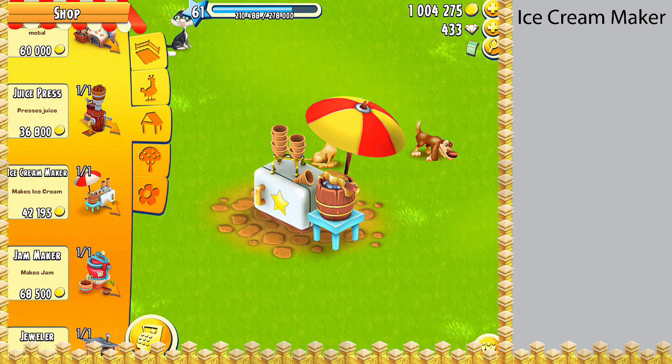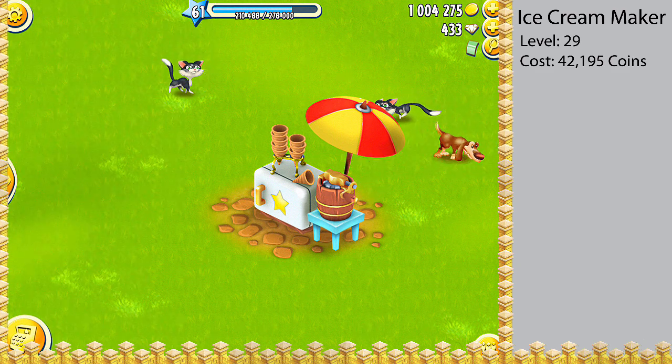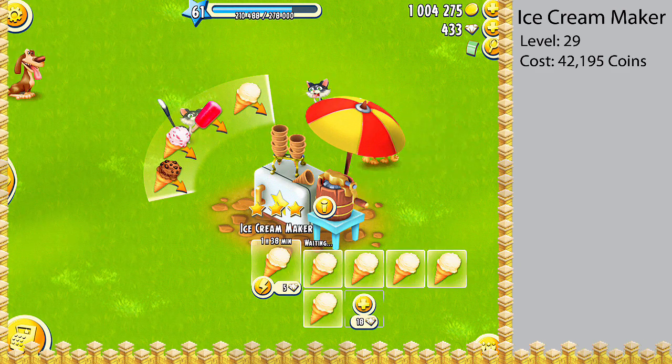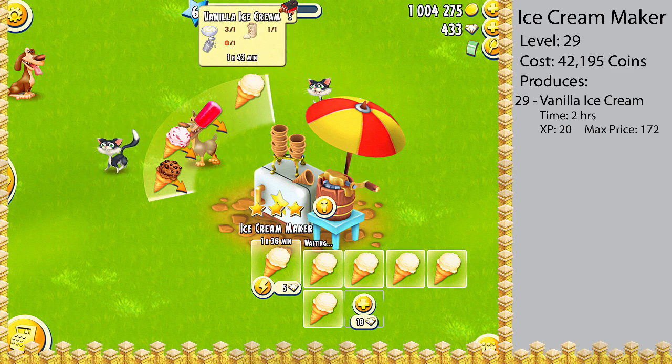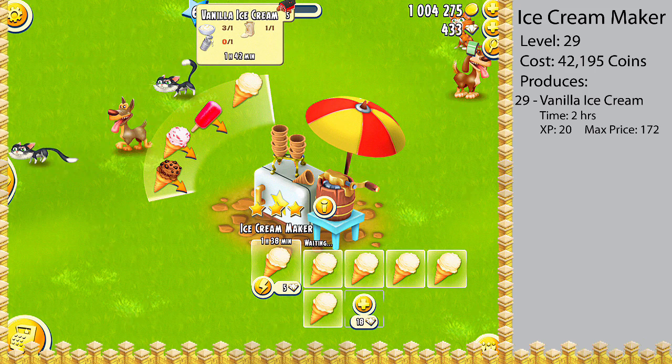The ice cream maker is unlocked at level 29 and will cost 42,195 coins to build. Once it's built, the first item you'll be able to produce is a vanilla ice cream. The ingredients you will need are one cream, one milk, and one white sugar. It takes two hours to produce the vanilla ice cream cone and you'll get 20 experience for each one you produce.